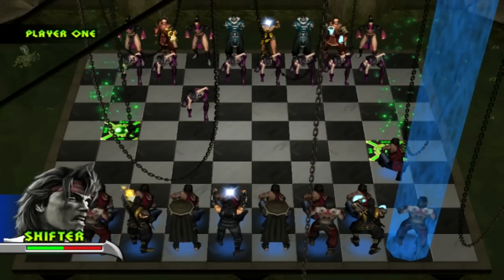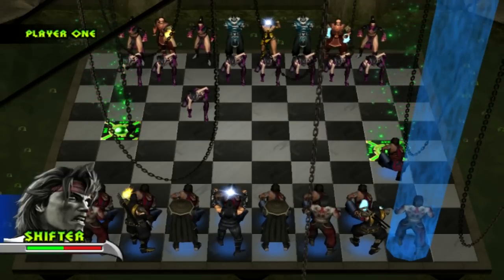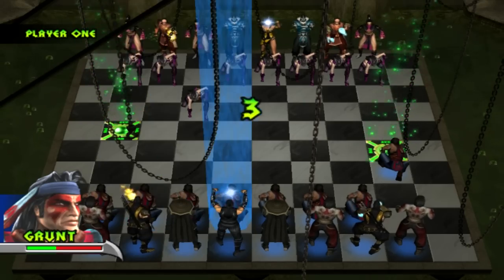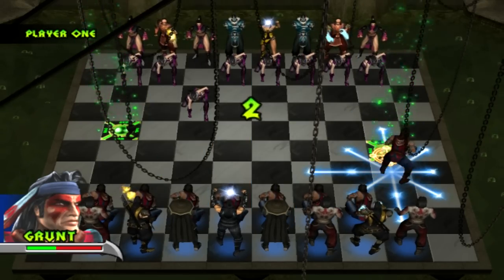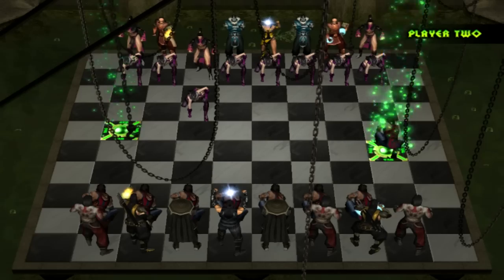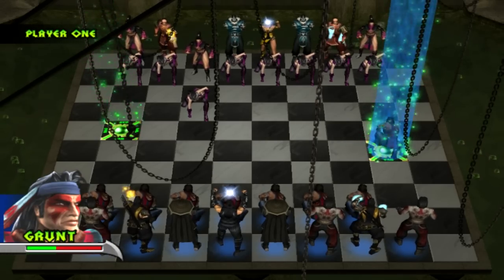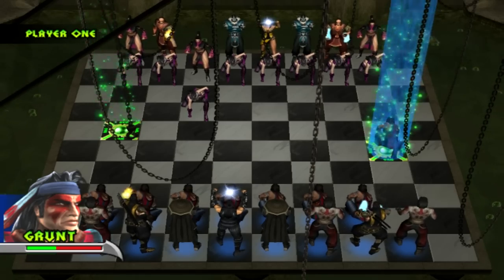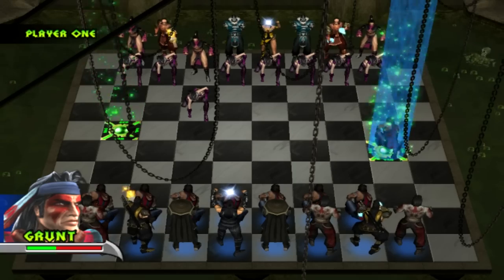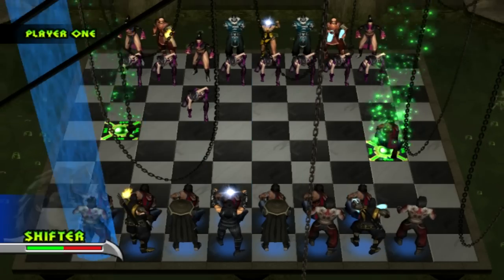The shifters — my Zombie Liu Kangs — they can move about five squares forward, back, and diagonally. On the chess board you can see there are two green glowing plates that you can stand on. I've just moved Nightwolf onto one of them. Basically what that does is give your entire team a health bonus.